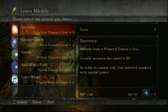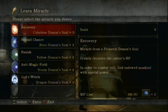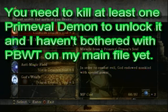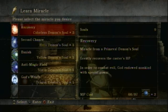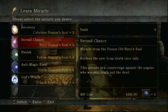She has Recovery! I actually don't even have Recovery on my main file. You need three Colorless Demon Souls, and since we're going to be collecting the Colorless Demon Souls from the Prime Evil Demons, I'll actually be able to get this. It's basically like heal plus — instead of your normal amount of healing, it gives you a lot more health at the cost of more magic.